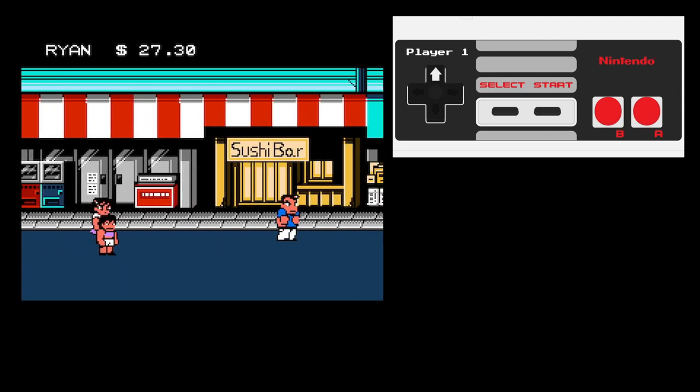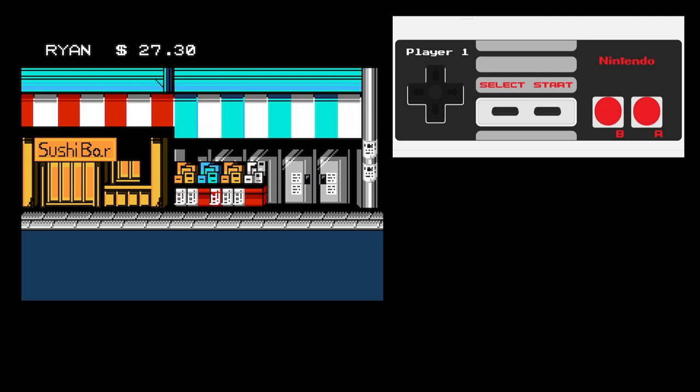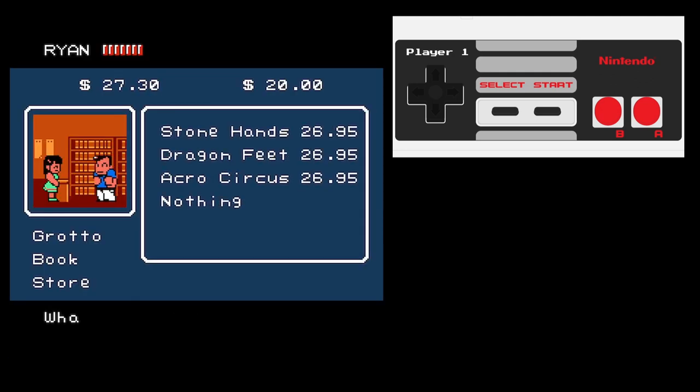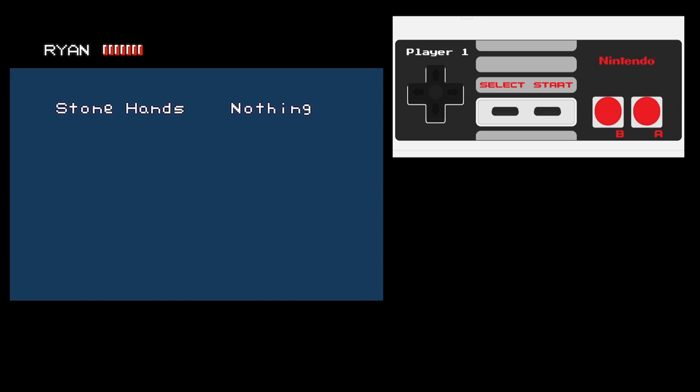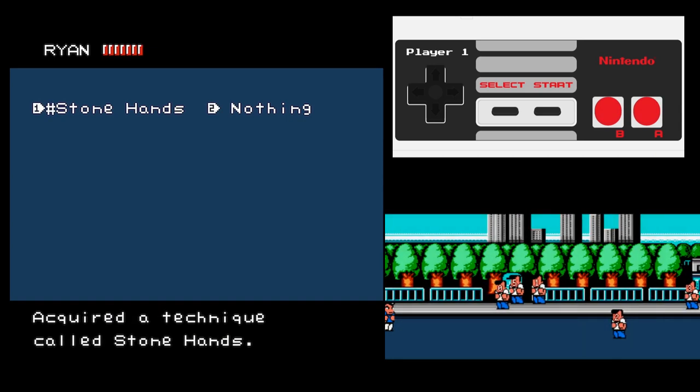The next room is easy. Just keep tapping down whilst you're running as soon as the screen starts scrolling, and you should be fine. A quick hint is that you don't lose any time by moving up and down while running, but walking diagonally is slower than straight up or side to side, and should be avoided where possible.